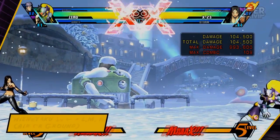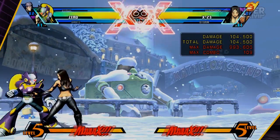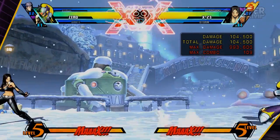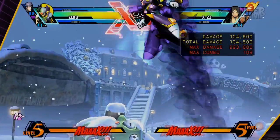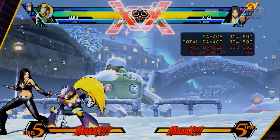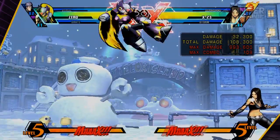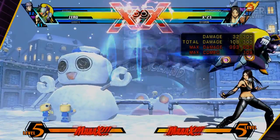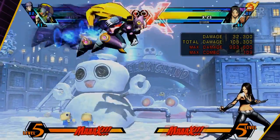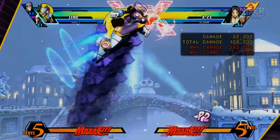The Hienkyaku is a teleport. The L version teleports a short distance forward. The M version actually travels a lot further than the L version. The H version will skyrocket you into the sky. In the air, the L version brings you down to the ground, the M version sends you straight across — and this does have the ability to pass through opponents.